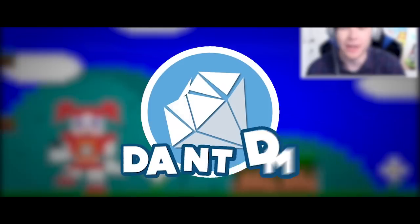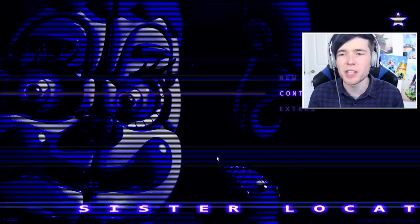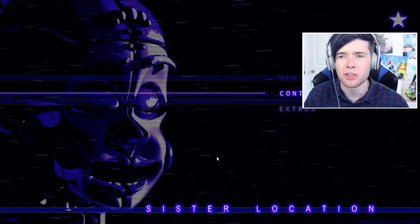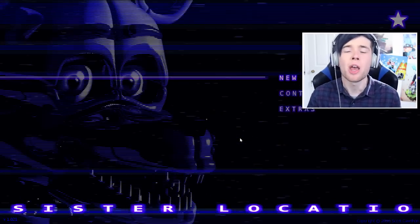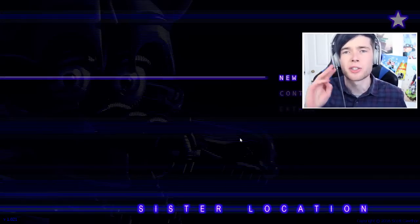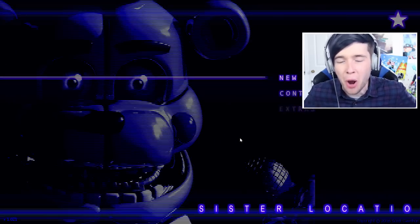Hey guys, Dan here and welcome back to Five Nights at Freddy's Sister Location where today we're going to be seeking out the secret ending hidden within this game. Now as always, this game contains loud noises, jump scares, and other horror elements, so do please proceed with caution. Press Start. So welcome back guys, and you'll notice straight away there is something very different about the menu screen — that little white star in the top right-hand corner. To officially complete this game, you need to collect three white stars, and I'm going to show you how to do that today, and hopefully do the secret ending, which I'm so excited to see.